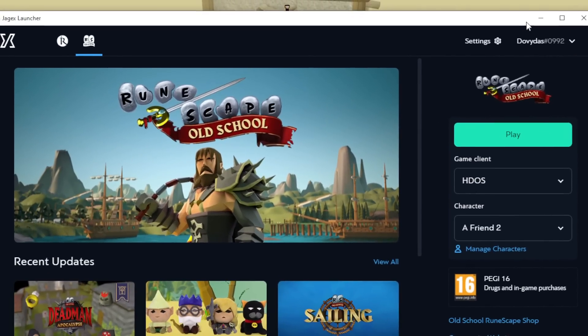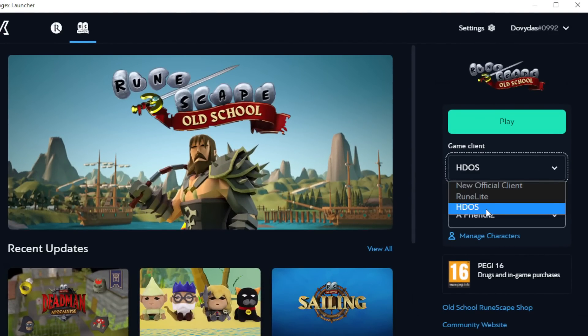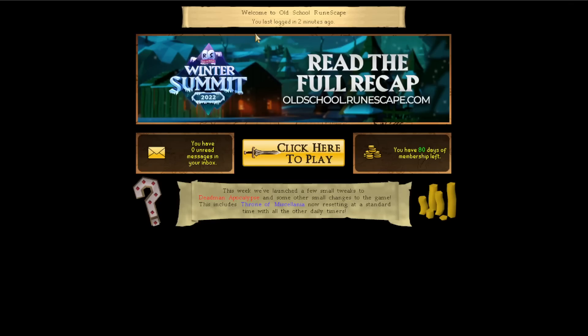The HDOS client is actually officially on the Jagex launcher now. Before, there was no such option — there was the official client and Runelight, but no HDOS. You actually had to download it yourself from HDOS.dev, which I'll leave in the video description. Well, it turns out they actually worked with Jagex, and everything is now fine. So let's log in to the game.